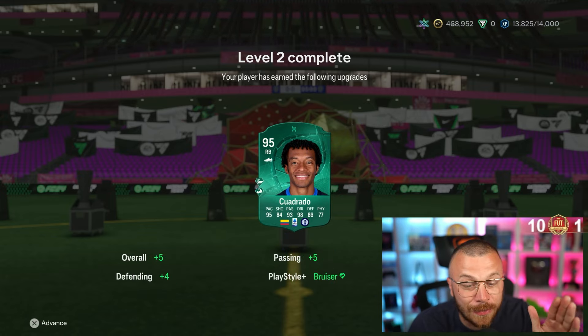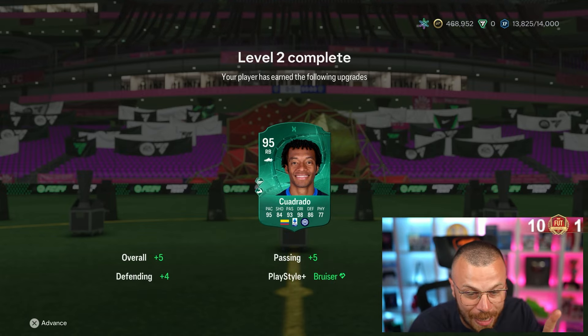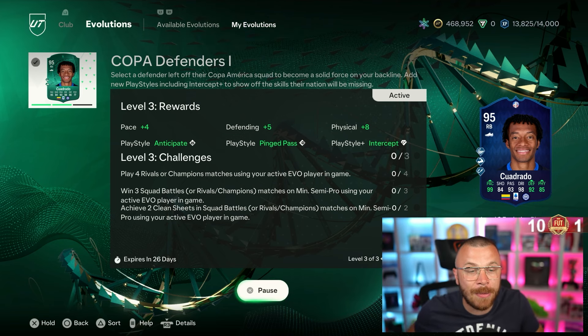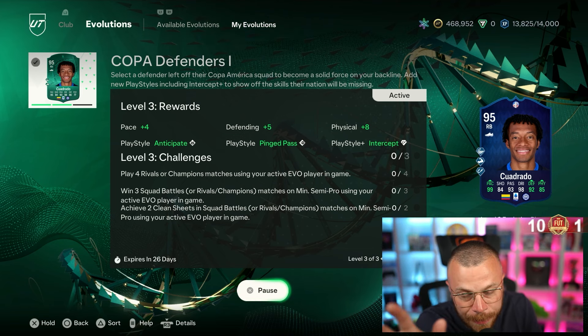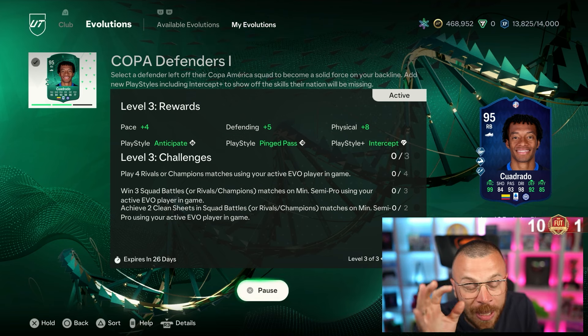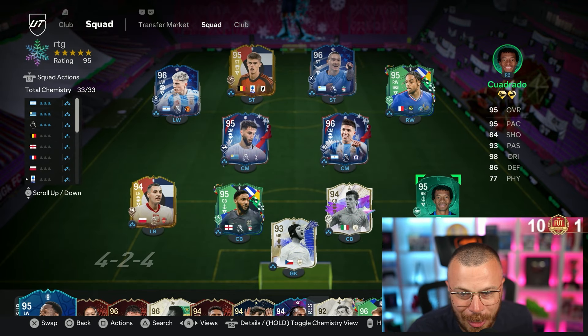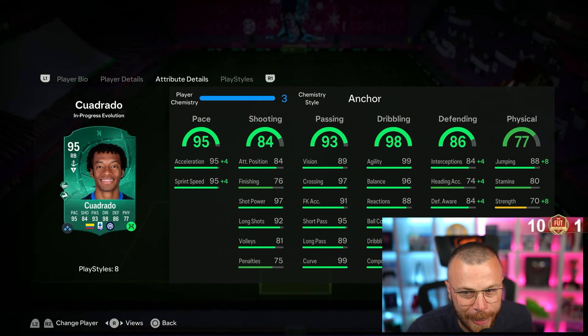95 rated Cuadrado — plus 5 overall, plus 4 defending, extra strength playstyle, plus 5 passing, plus 1 weak foot, plus 5 dribbling. One more upgrade incoming: play 4 games in Rivals or Champs, win 3 games, achieve 2 clean sheets. Cuadrado at 95: 99 sliding tackle, 99 standing tackle, 99 agility, 96 balance, 99 dribbling, 98 ball control. His in-game stats are out of this world.